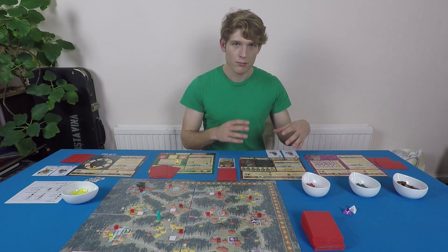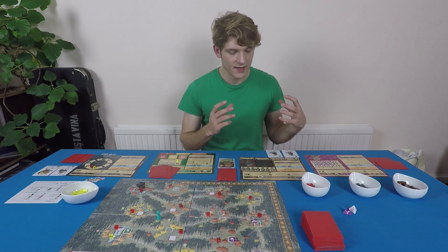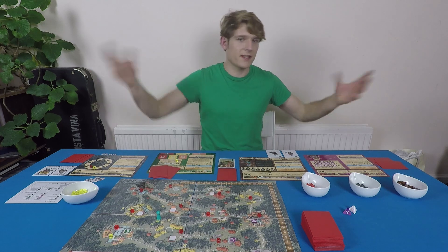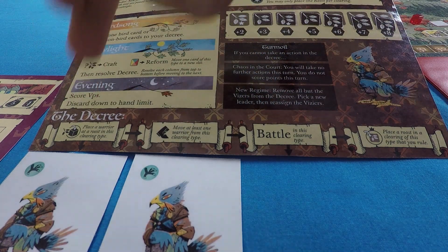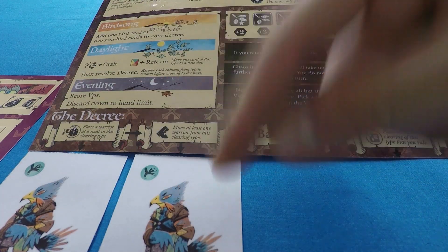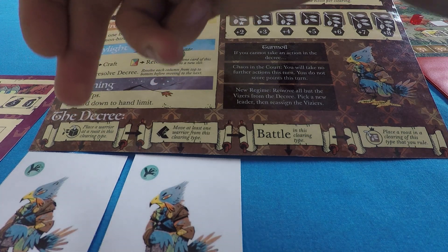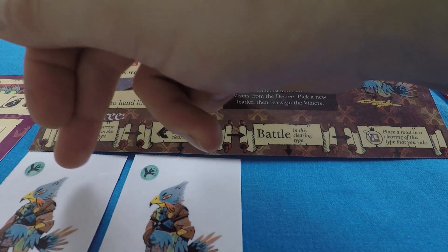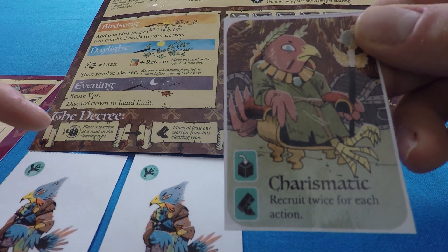Let's look at the decree more specifically. When we chose the charismatic leader, our trusted viziers went in the recruit and move slots. The recruit action means placing a warrior in a clearing with a roost of the matching type — bird is wild so any type works. The move action means moving at least one warrior from a clearing of the matching type — if the card is a bunny, you must move at least one warrior out of a bunny clearing, though they can go anywhere per movement rules.